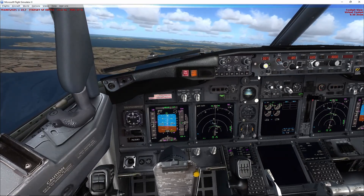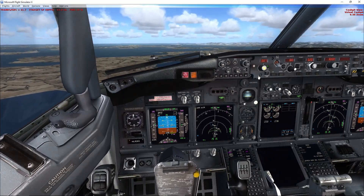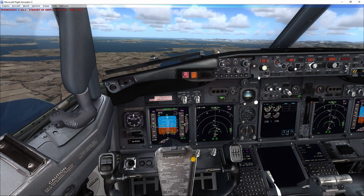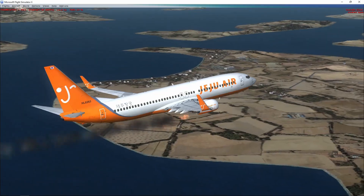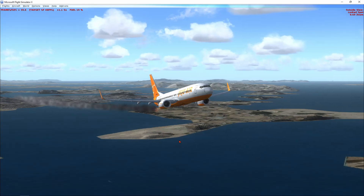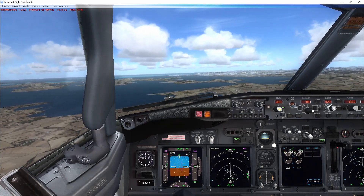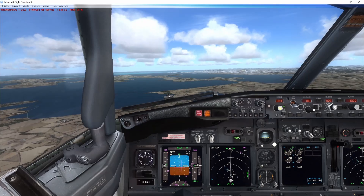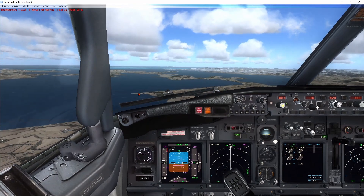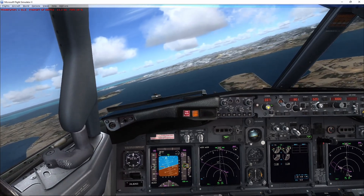Now we'll fly over to examine further. The bird strike caused engine number two to fail. The pilots declared mayday mayday mayday, reporting loss of engine number two — we can see the indicator showing engine two has failed. The plane then made a right-hand turn to approach runway 19.